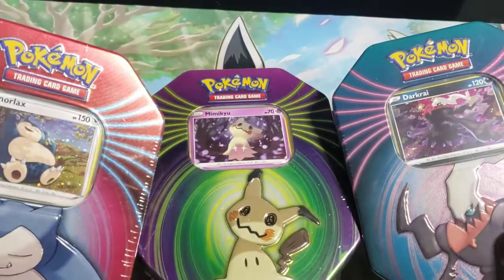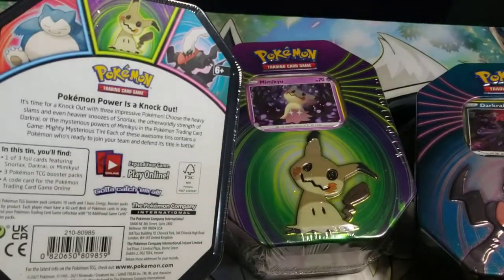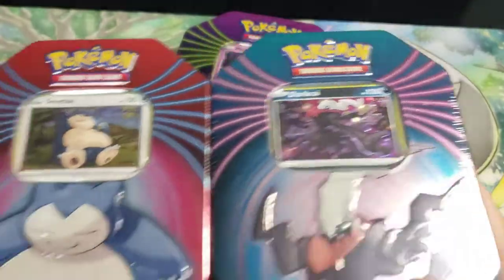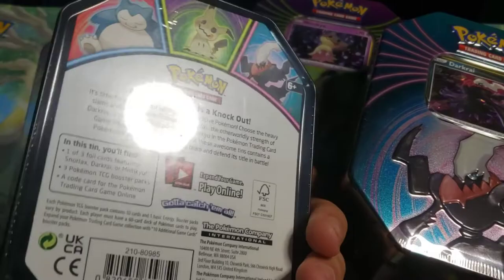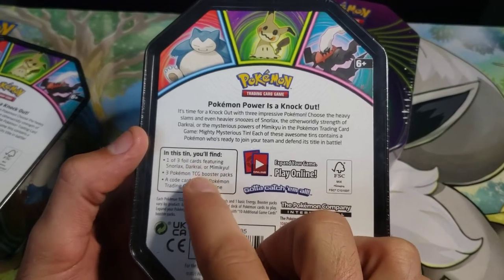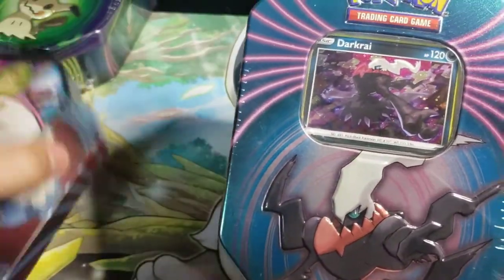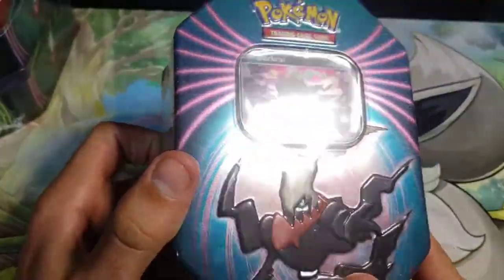What's going on guys, today we got three of these Pokemon tins. Each one has three packs in it and a promo card — I got one of every promo card because I want the promo cards. I'm not sure what to expect out of these, because all we are told is we get one of the promo cards, three booster packs, and a code card. These are at my local Dollar General that normally never has cards, so it's just kind of cool to see cards. Let's get into them.